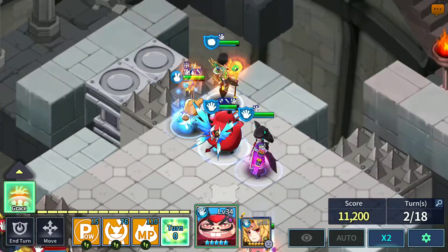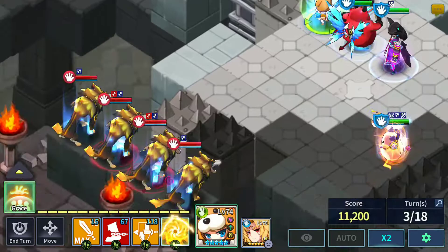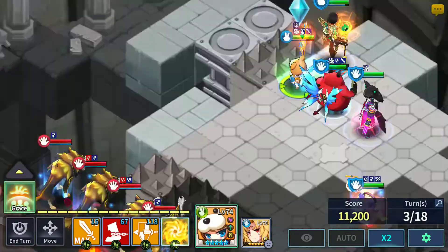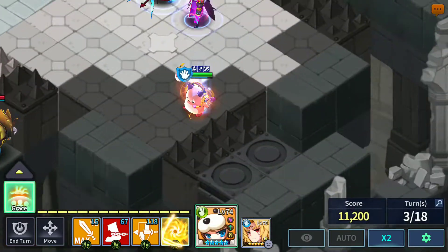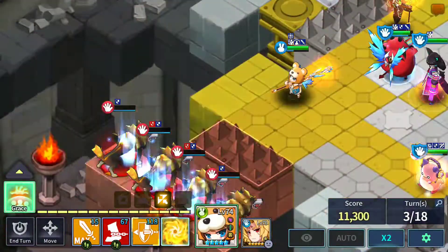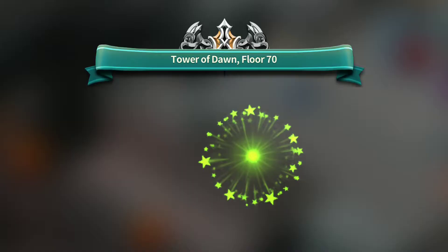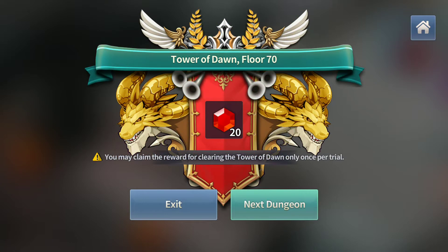It depends on how good your gear is. Even by turn 3 you still haven't opened up the middle, so basically you send three heroes here, three ranged heroes here, and three ranged heroes here. You should be fine — by then you should have a couple of awakening skills already, like Chenny has hers.